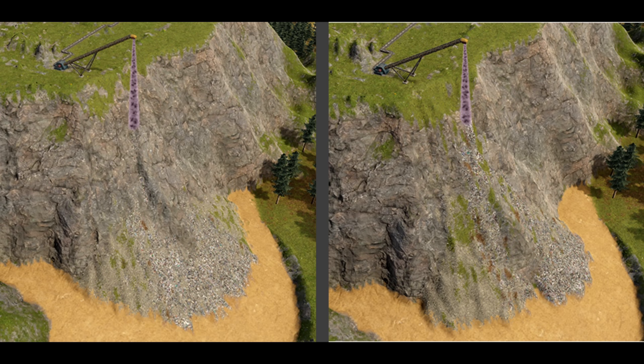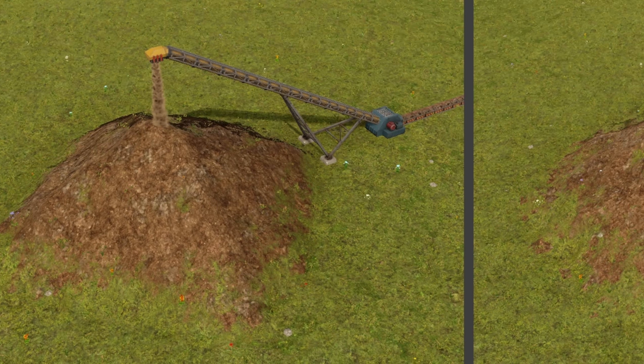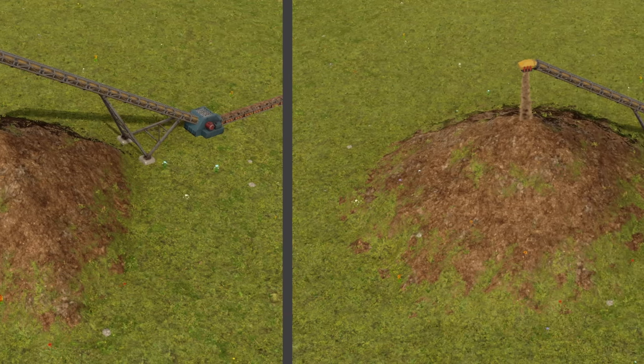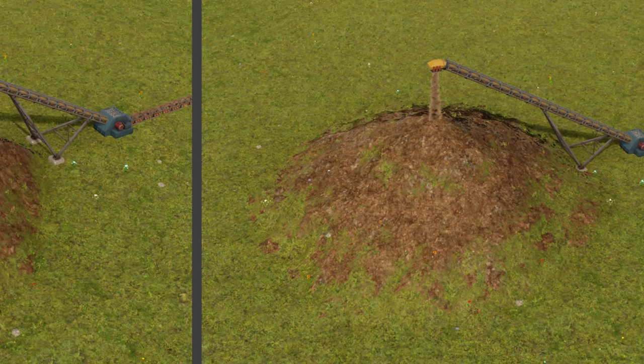Speaking of dumping materials, rather than falling in four directions, they now shift in eight directions, so your dirt piles are going to look more curved than ever before. Which is great, as that brings us to some of the new buildings.